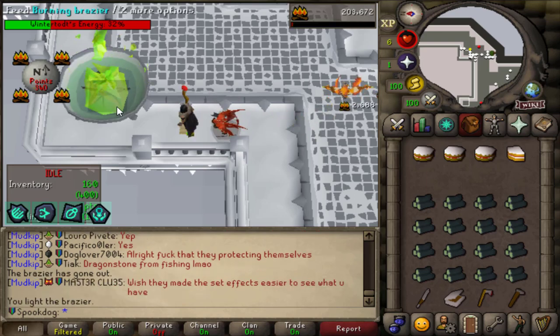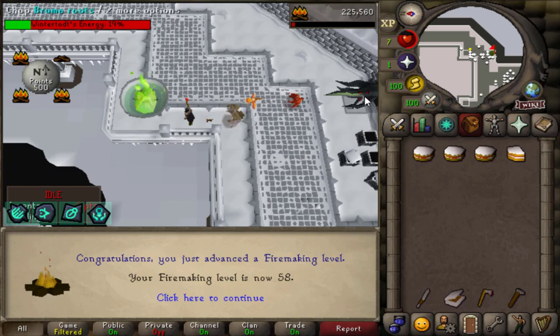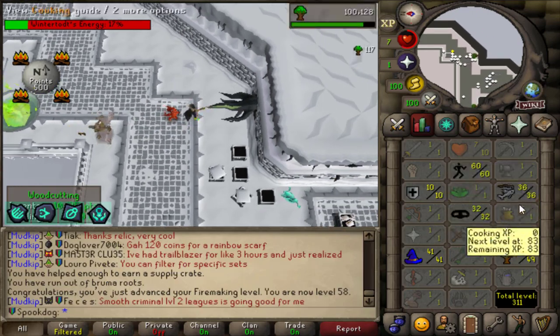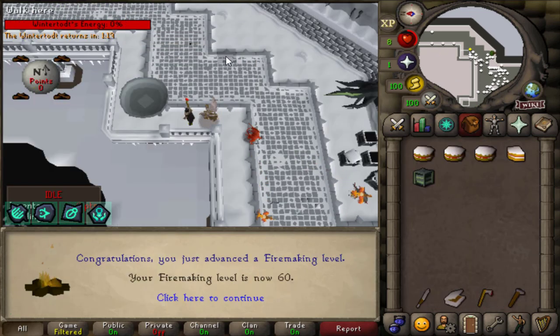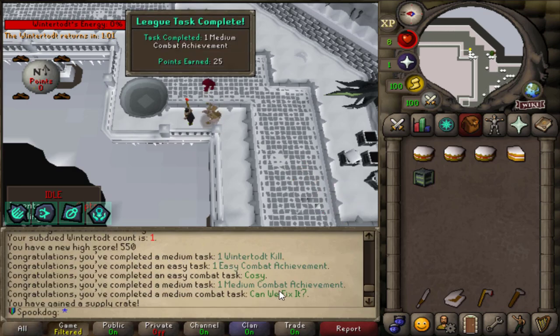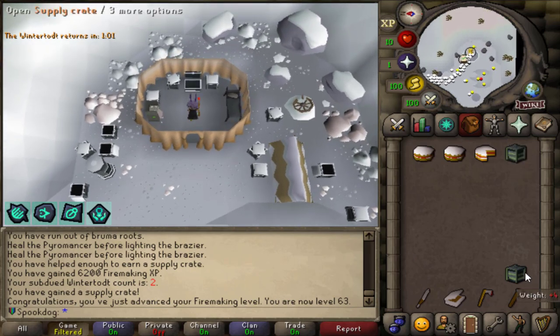Good morning, League Gamers! And to everyone else, good morning, I guess. So last video, as you can clearly see, I got access to Wintertod. Here are the stats that I have unlocked. I forgot that completing a Wintertod kill was a task, and I got 60 Firemaking. That was a lot of tasks, because I'm gonna open up my first two supply crates.